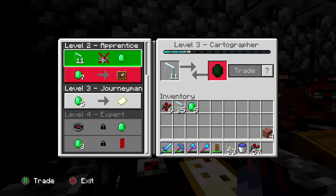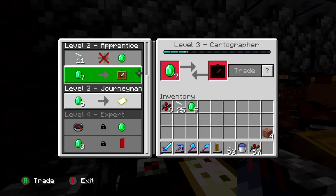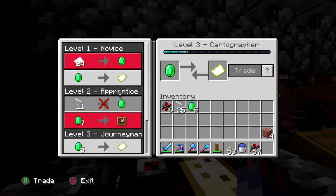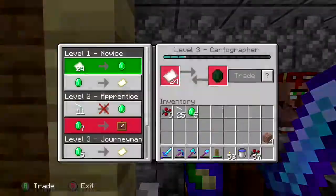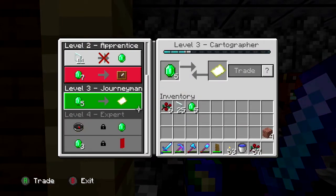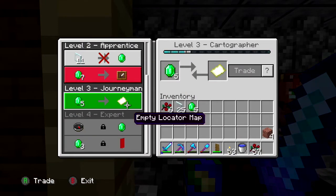I've been trading and we got ourselves to level 3. It's not a treasure map, it's just a locating map, but we can see to the expert level which is good.